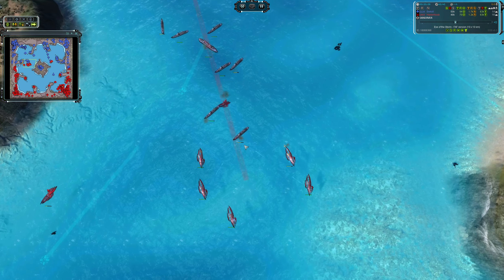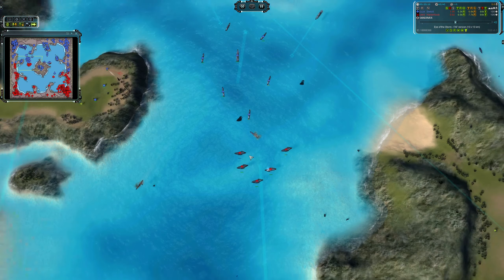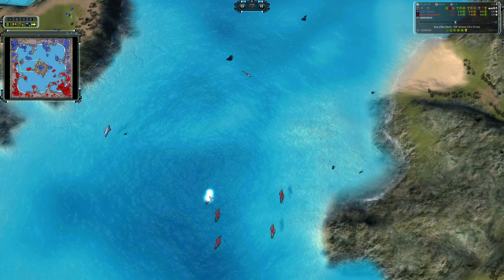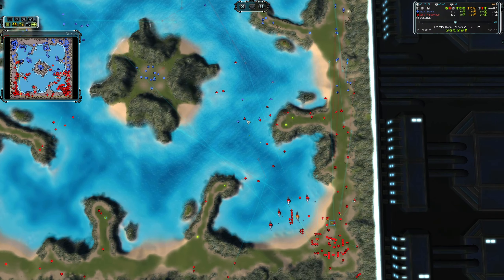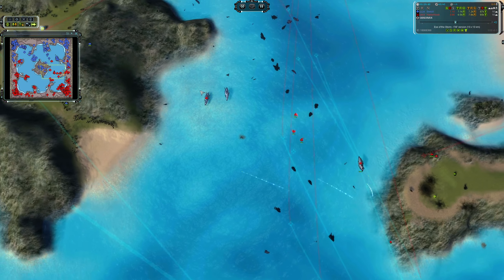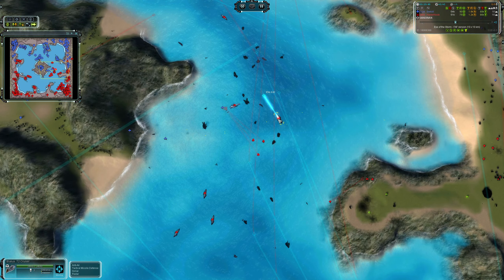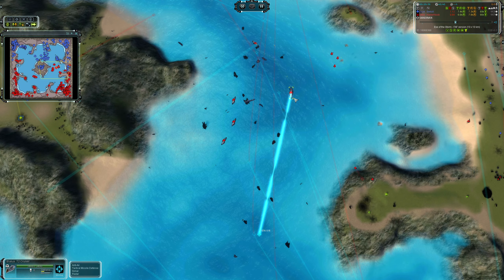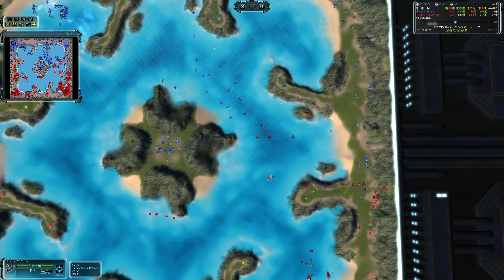HasANoob manages to kill a frigate for free and loses one in the end, but that went pretty well for him. Torpedoes are starting to build up, and the cruiser comes in at the nick of time. He does lose a destroyer but they were almost dead anyway. The cruiser gets some free kills. These cruisers parked in the right place will prevent Swakul from expanding too much, but HasANoob has got to keep them alive.